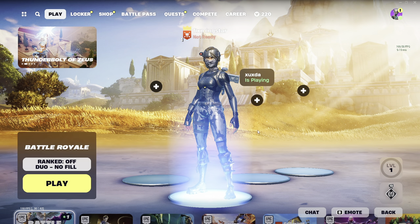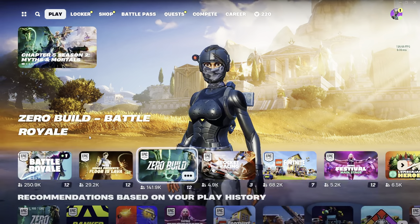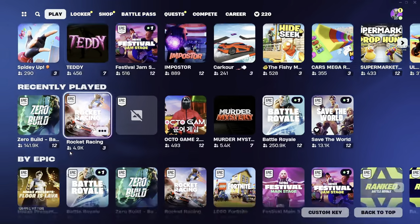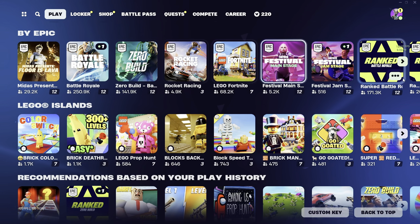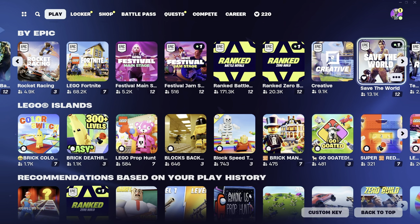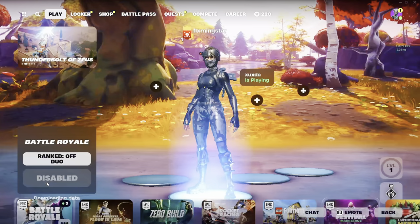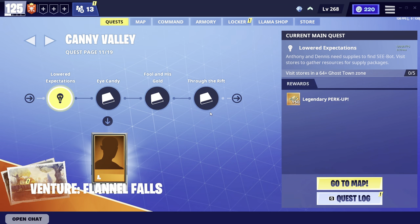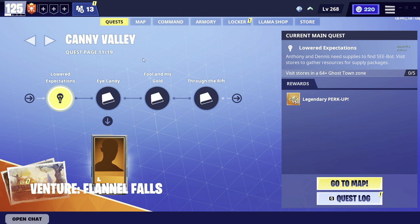So the very first thing we're going to do is come down to the game selection and find Save the World. Usually this is on the Buy Epic section. Let's scroll across here, and as you can see the Save the World option is here. Click on Select, and we click Play. Now this is taking us into the Save the World game mode. As you can see, we've got the little menu.